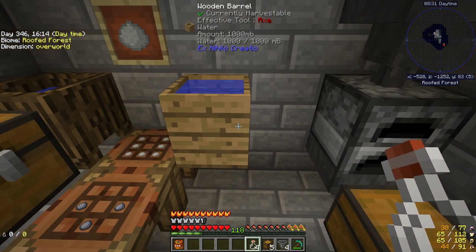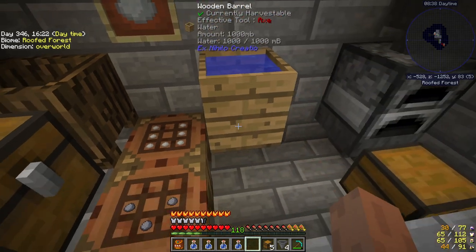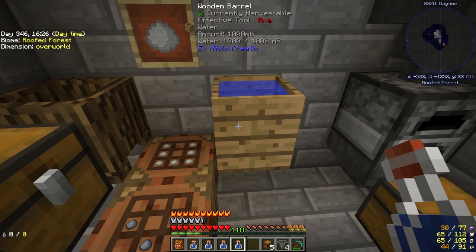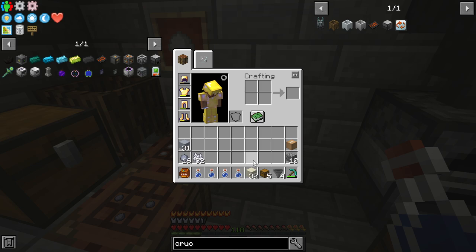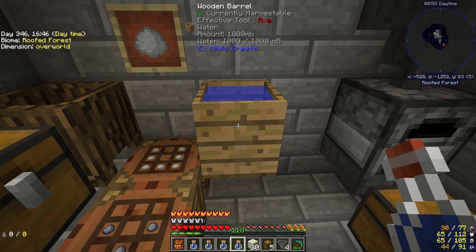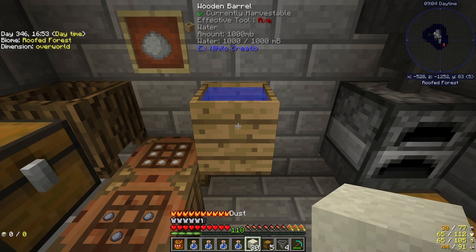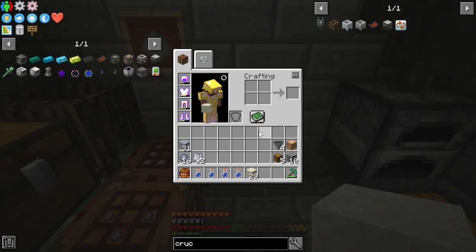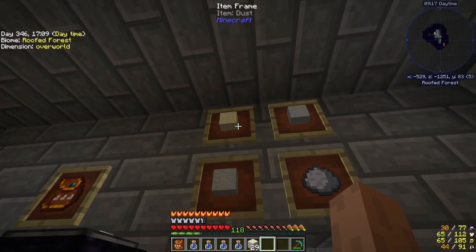You're going to get a clay bucket soon, so that's what we're shooting for. We have a bit of dust because we've been breaking gravel down, hammering the cobblestone, hammering the gravel into sand, into dust. We want some clay. We've got our wooden barrel — not a crucible — put one in here like this and it's going to instantly turn to clay.